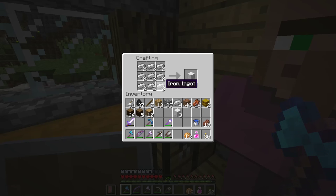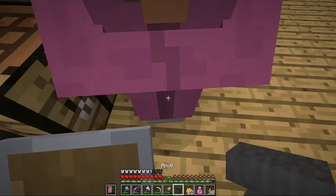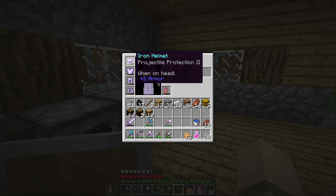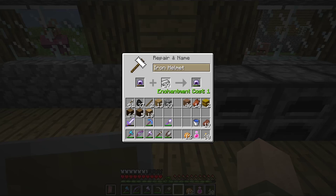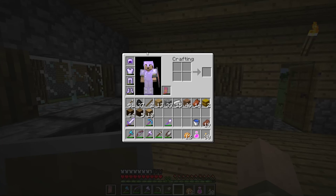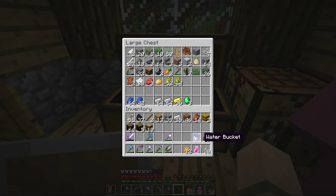First I wanted to make an anvil and do some repair work, because I have 25 levels. I'll put it down right there. I just want to repair my helmet — it has projectile protection on it. One level, two levels to get it almost full, three — maximum repair. Plop that back on the old noggin to protect the brains. I've got some food, got some dog chow — I'm saving that for the dog of course.